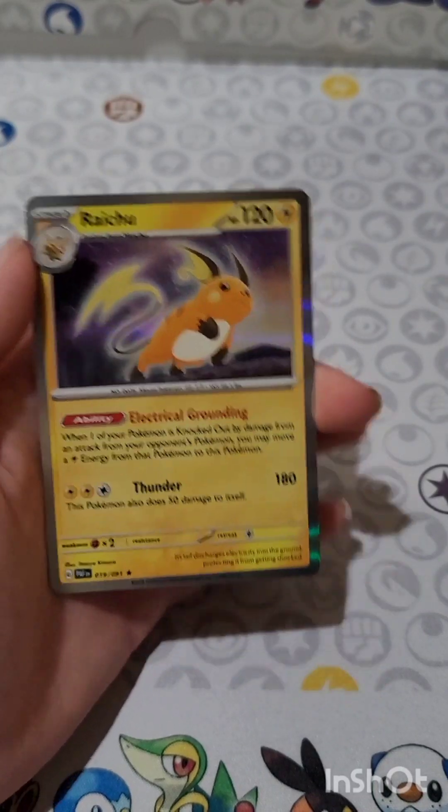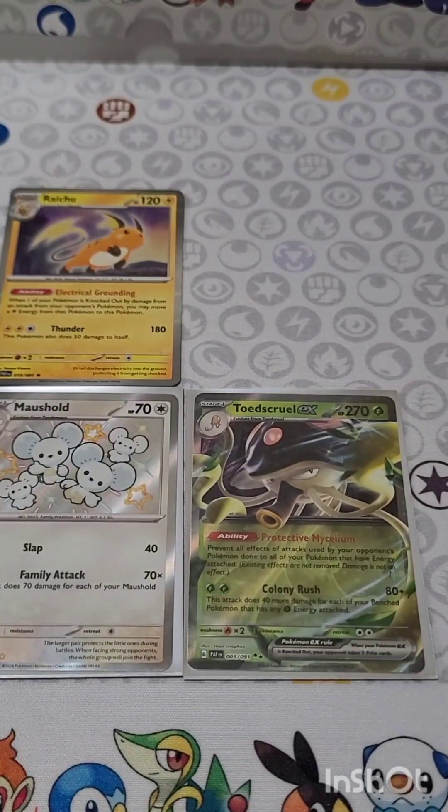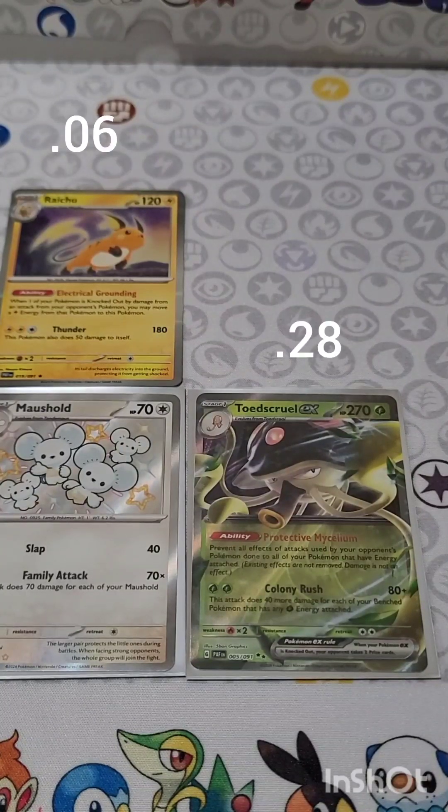A Reverse Holo and oh, just a Raichu — not bad, not bad. We'll come back with the prices. We got the Raichu at six cents, my Toadscool EX at 28 cents, but the shiny Maushold coming in at three dollars flat.